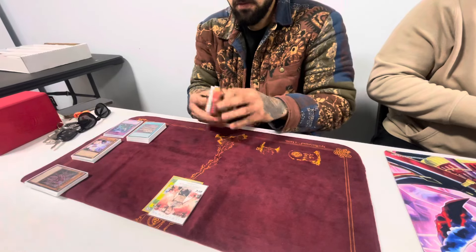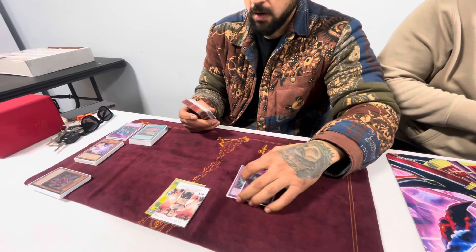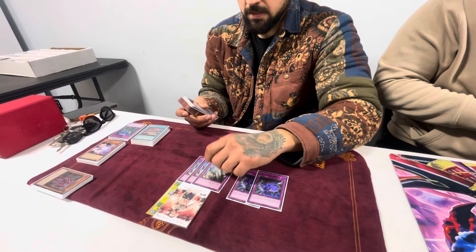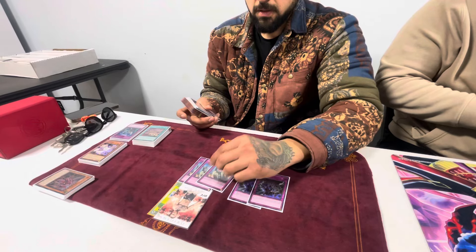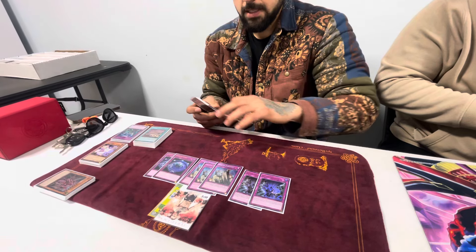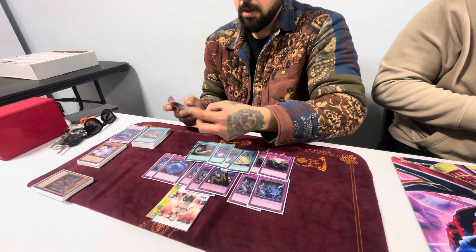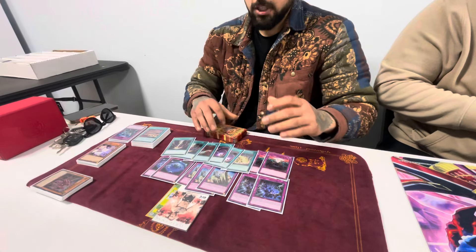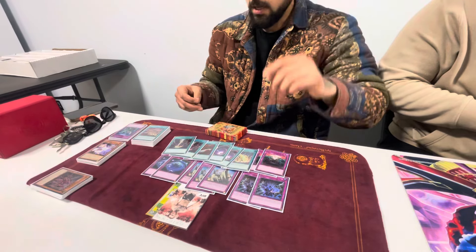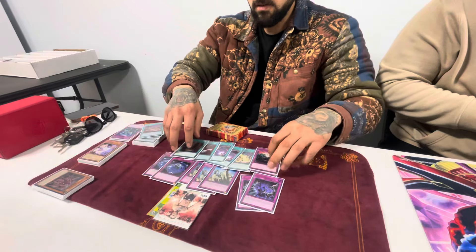For the side: two Evenly — going forward I'm probably going to cut this for a different tech card. Three Judgment — I'll personally keep this in. Card was clutch all day at the regional, saved me a lot of matches. Double Summon Limit, double Anti-Spell, one Lightning Storm, double Cosmic, one Feather Duster, and double Regeki. A good combination of board-break cards and control cards — Summon Limit and Anti-Spell obviously, then Regeki, Lightning Storm, and Evenly. But Evenly was subpar; this is coming out.